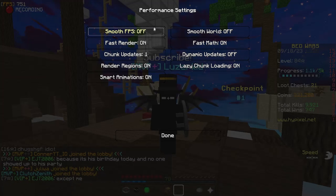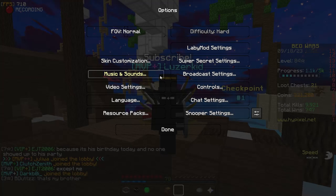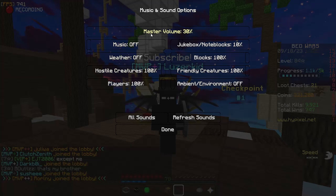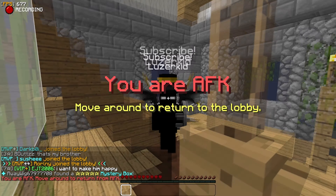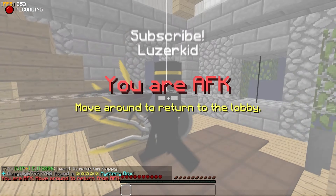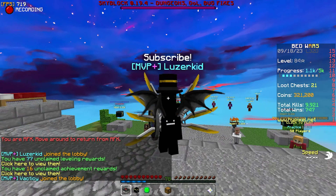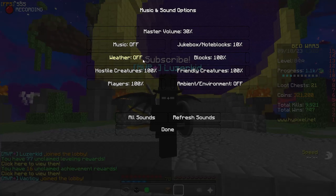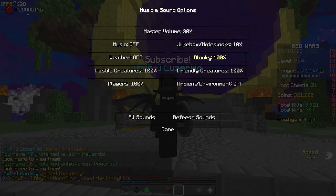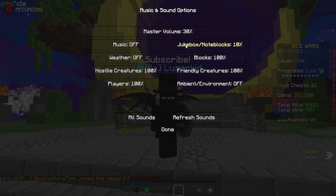Music and sound settings: master volume 30 percent, music and weather off. Blocks 100 percent, jukebox 10 percent, friendly creatures 100 percent, blocks 100 percent.